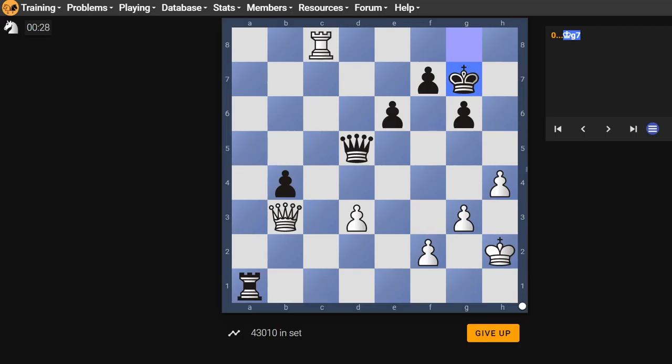Queen b2 checks the king. In fact, it's kind of close to mate, and also attacks the rook. Their pawn is actually guarding c3, but queen b2 is close to mate — I just noticed that.